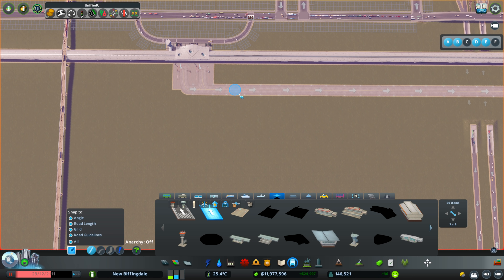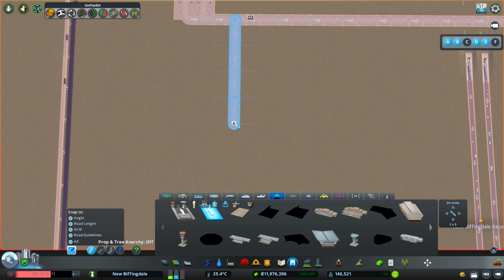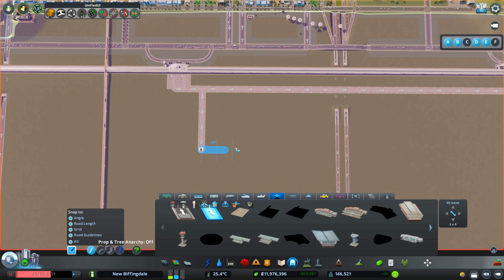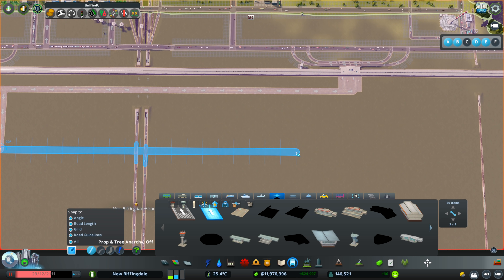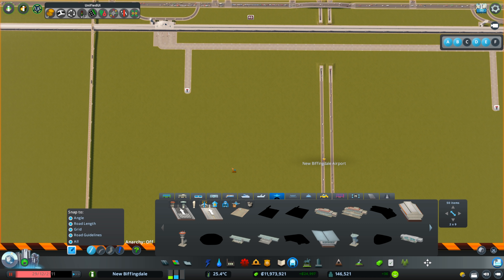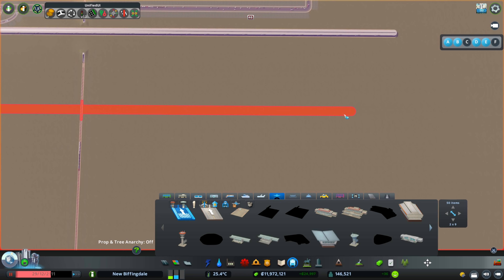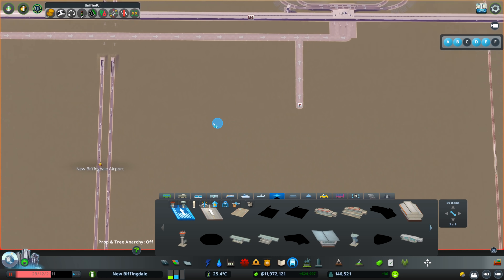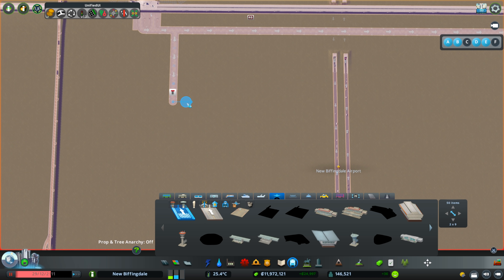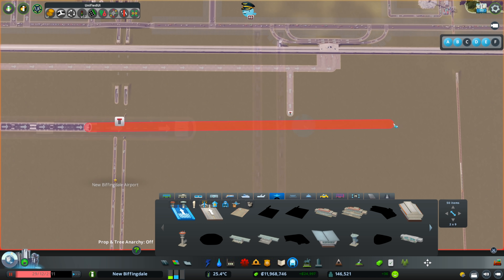Let me put on road guidelines and come out to about there — yeah, I think that's long enough. Handy. So I'll do this along here and go down there, connect that up, and remove these. There we go — that's where our runway is going to go. Interesting — even with anarchy on it's not letting me draw it there, but I can line it up with that. So that's where it's going to be across there.